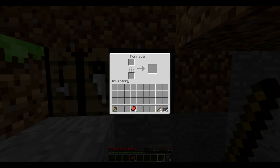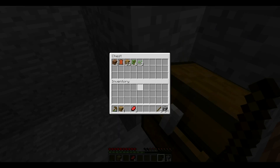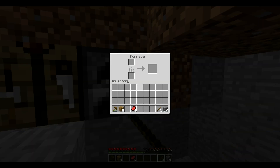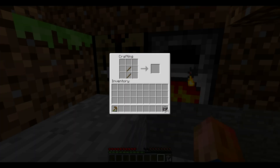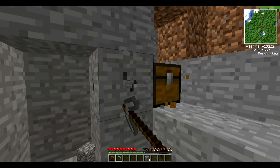Now we just want to go here. Four should do it — actually I should make a bit more. Eight will do it. We'll cook those now and make a stone pick. Now I guess we just mine along here and get some cobblestone — could really use some coal actually.